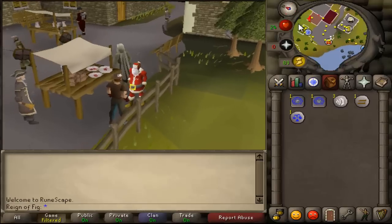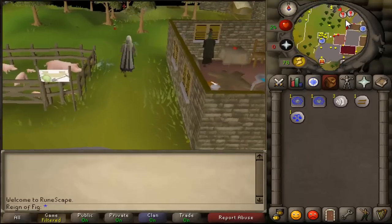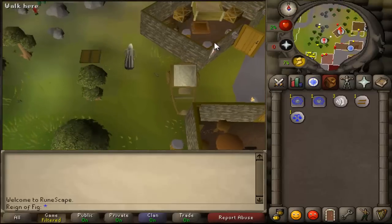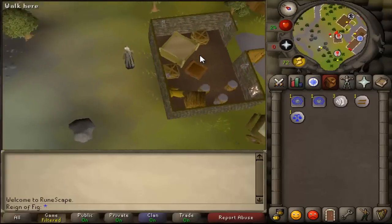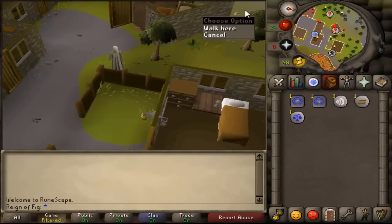Now we're going to run over here to the north. Just north of the market you'll come over to two exclamation points on your mini-map. You want to go to the one that's inside the house. You'll notice that there's a trapdoor inside the house — go ahead and drop down the trapdoor.